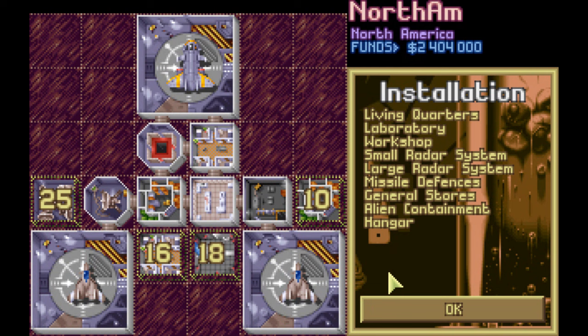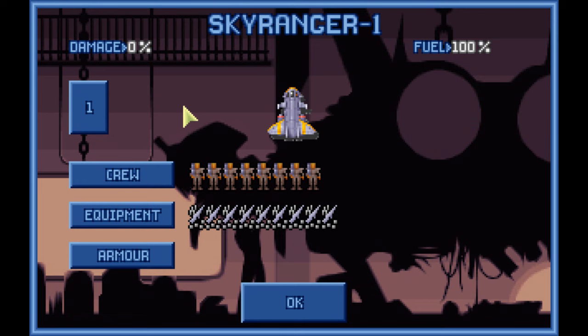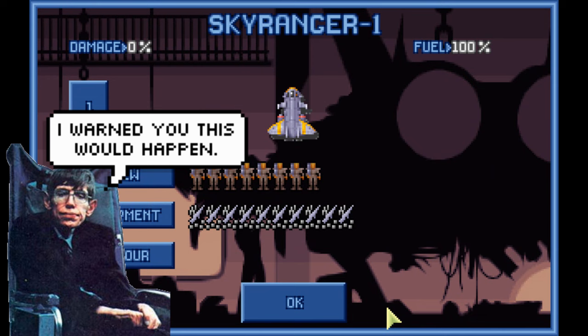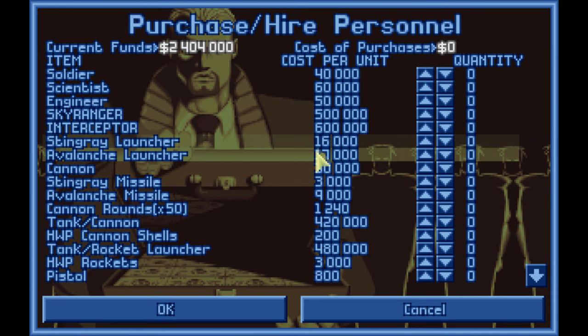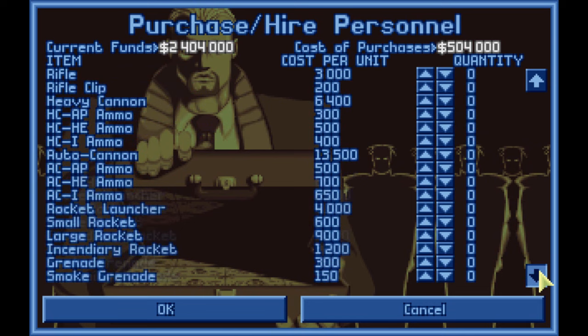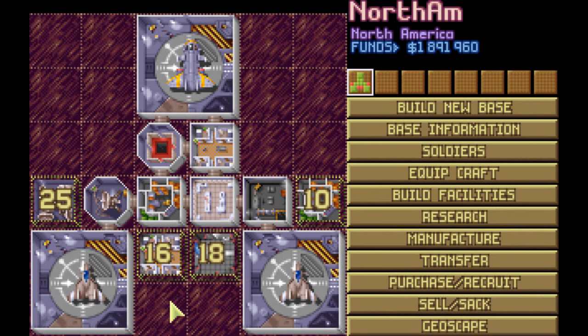Later on you'll have more than one base, but you start off with just this one. You need to start building things right away because it takes time for buildings to be completed. You can build an alien containment unit to keep captured aliens alive and study them, as well as living quarters. You'll also want to equip your ships — there are two types: interceptors that shoot down the saucers, and the troop carriers that go to crash sites. Make sure you've got soldiers and missiles for those. At the start of the game you have pretty much all the basic stuff you'll need.